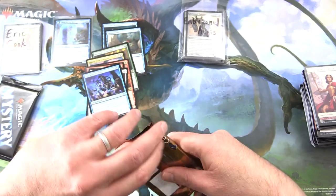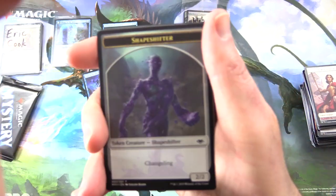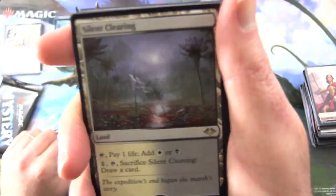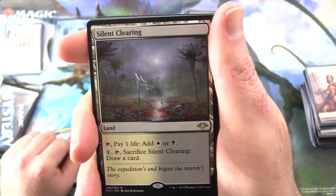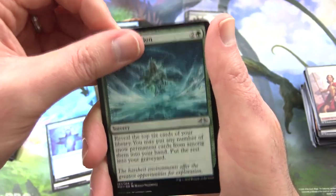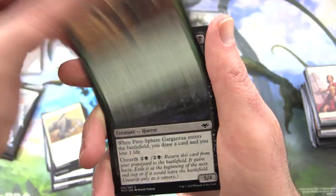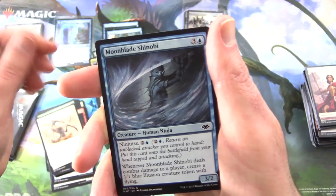Modern Horizons pack. We have a Shapeshifter non-foil, a Waterlink Witch — I'll chuck that in — Snow-Covered Plains, and nice one — Silent Clearing, one of these so-called Horizon Lands. You can tap, pay one life, add white or black; or tap to draw a card. Nice artwork too. Uncommons: Cunning Evasion, Glacial Revelation, Talisman of Creativity. Commons: Magmatic Sinkhole, Gilded Light, Trumpeting Herd, Rocks Veteran, Nimble Mongoose, First-Fair Gargantua, Mother Bear, Fists of Flame, Enduring Sliver, and Moonblade Shinobi.